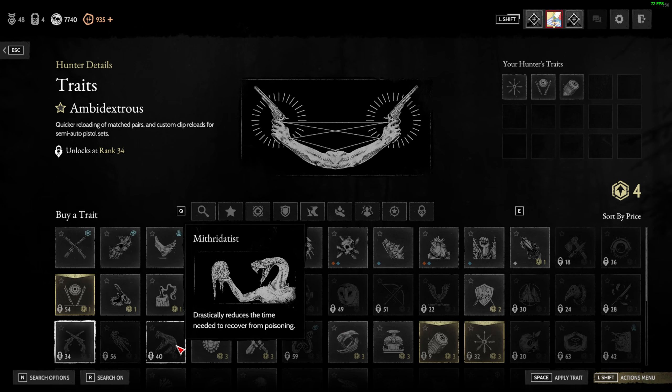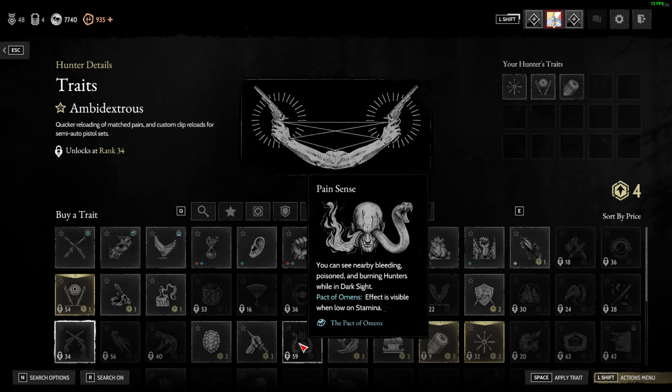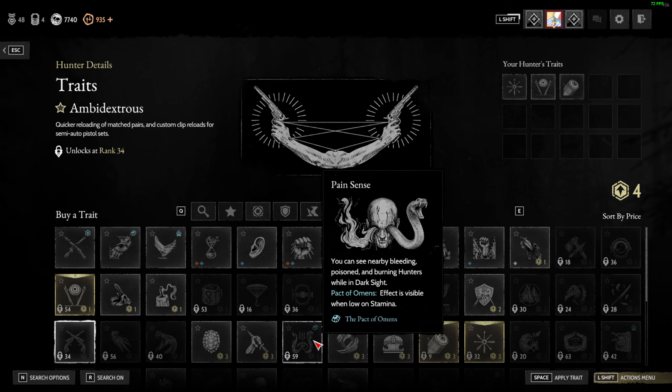Steady Aim, Vulture — nothing new. Bloodless has been renamed to Pain Sense. It used to be Poison Sense — now it detects all status effects: bleeding, poison, and burning. You can see them in dark sight. With the Omen Pack, you can also see low stamina.